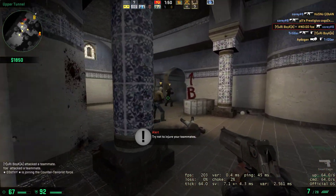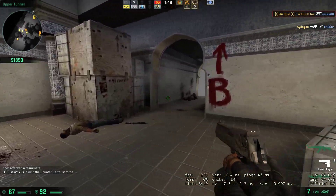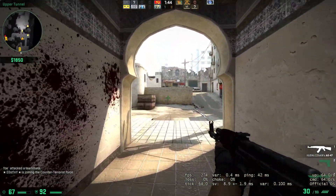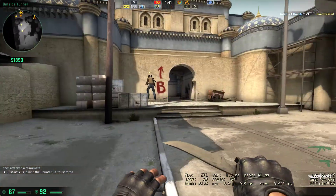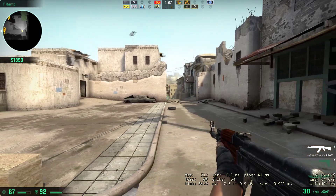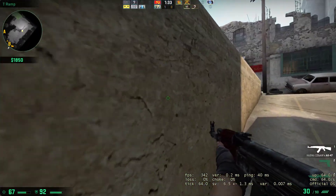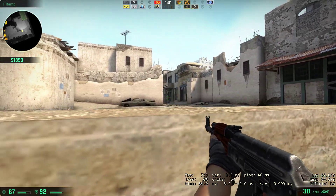I can tell you the round's going to be lost if everybody's in here. I've got a free gun — so that's all that matters. No one's up here, so we're going to get attacked from behind and down there. I'm just going to wait here and see if I can get some easy kills to get the money up.